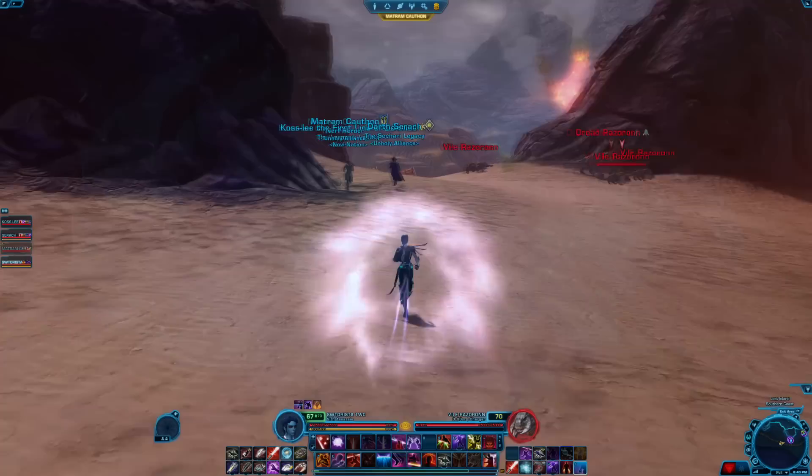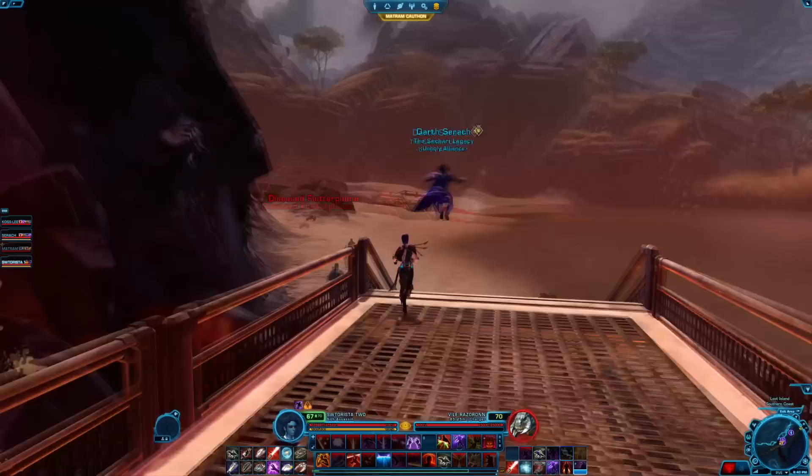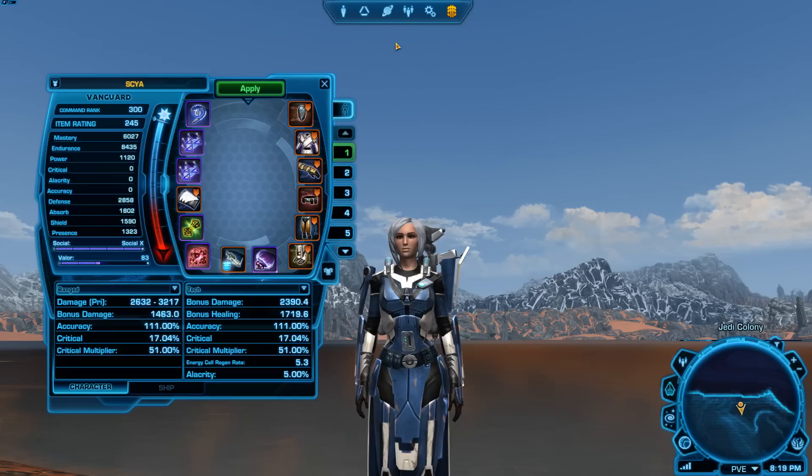Before actually queuing up, there's some things you should do to prepare. Because you are one fourth of a team, you should be able to pull your weight and not force your team to carry you. You don't need to have epic gear, memorize the fights, or be the number one player in the game, but you do need to have a basic grasp of the types of things a good group member should do.